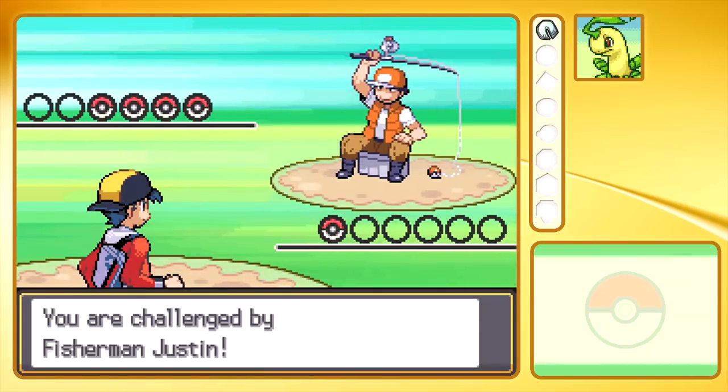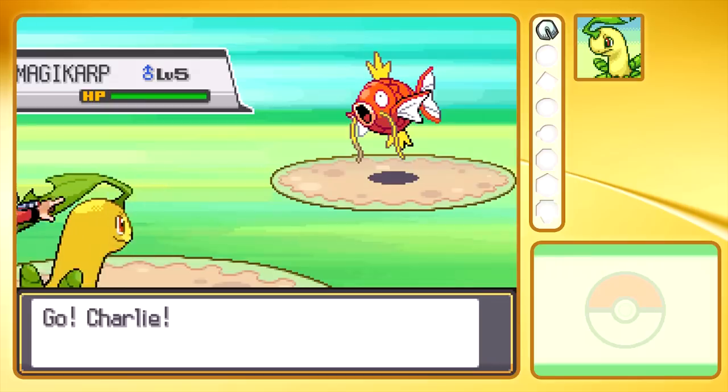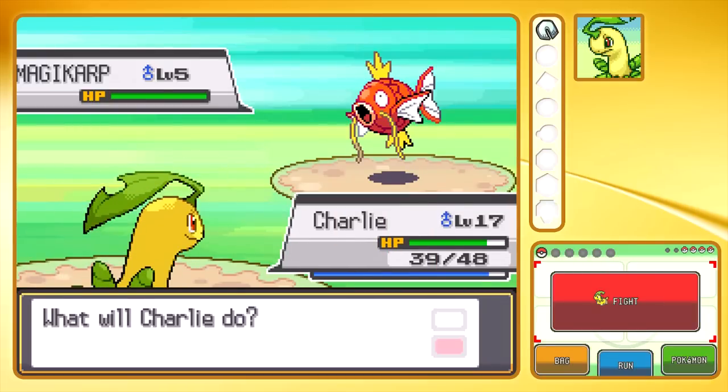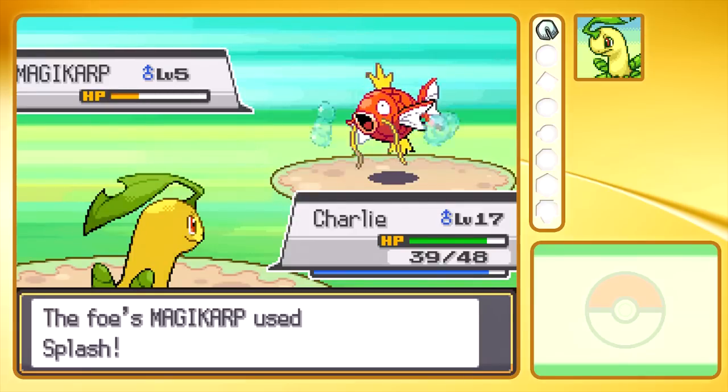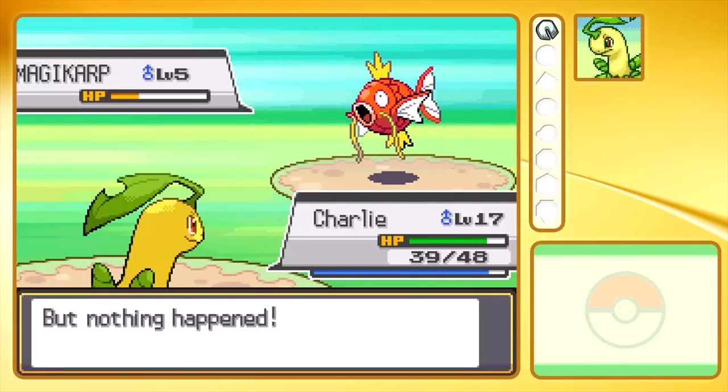If Flash was needed, I would have gone back and got my HM Slave, which I was planning on getting, but no need. Fisherman Justin is going to have lots of low-leveled Magikarp, I'm afraid. We're not going to get too much experience from this, but the good news is they should be fairly easy to take out. I'm just going to use Razor Leafs.